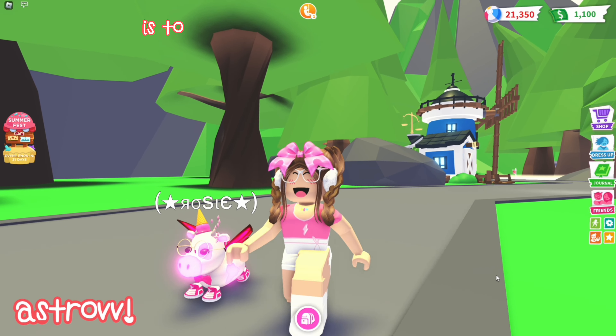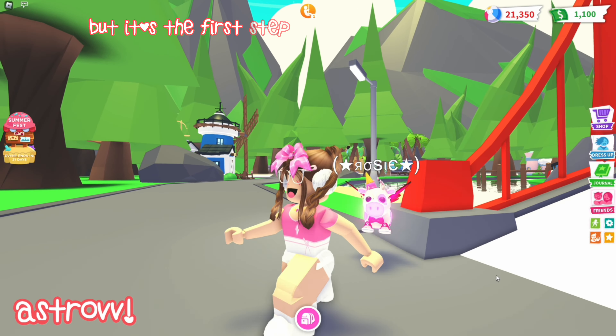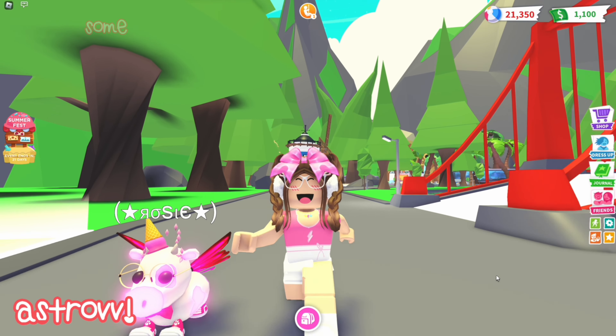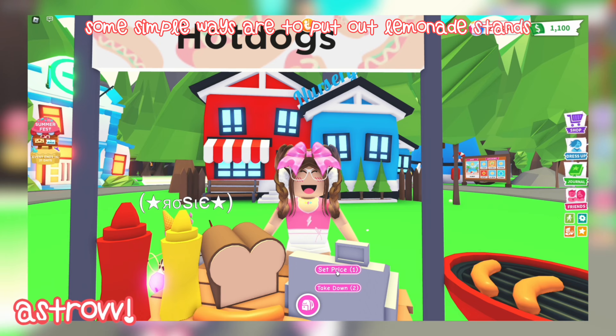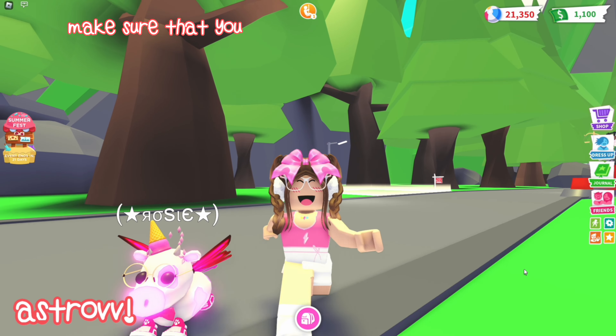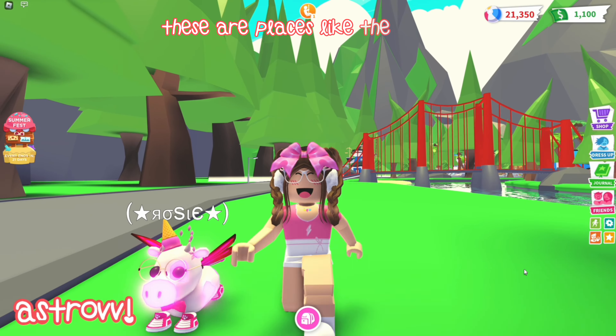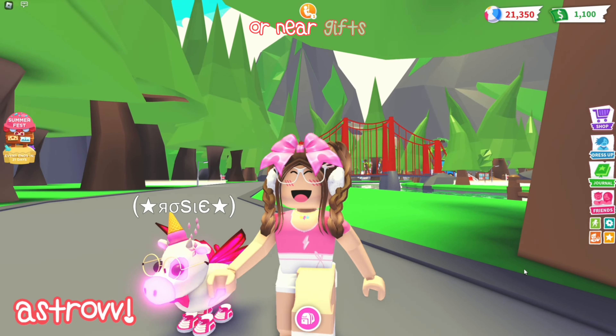The first tip I have today is to make as much money as possible, which can take forever, but it's the first step in increasing your inventory. Some simple ways are to put out lemonade stands or hot dog stands and sell them for only $1. Make sure that you put them in a spot where players are active and are hanging out all the time. These are places like the center, the campsite, or near gifts.